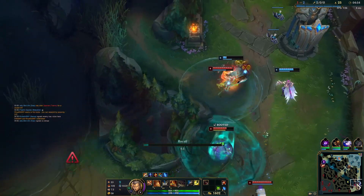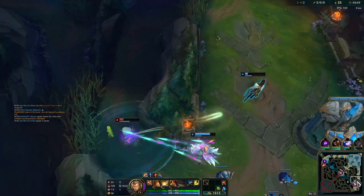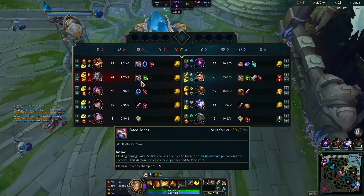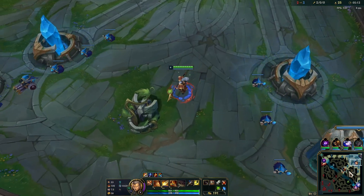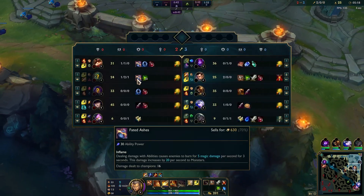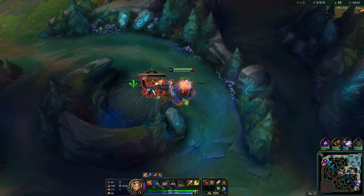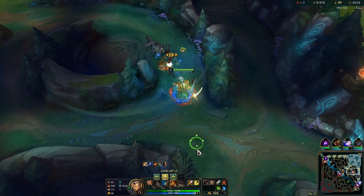Amumu's down there. Oh my god, that was a long Q — I think he dies here. He killed her! That's crazy. We're going to go Eclipse first item. He did die just then. I think he's running AP Amumu — that builds into Liandry's now. We extended our dash with our W there. You can poke with your W as well — it's quite a long range ability.